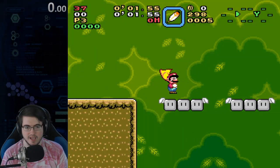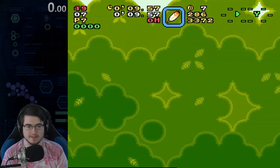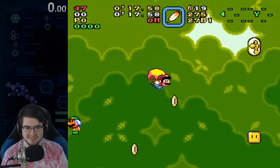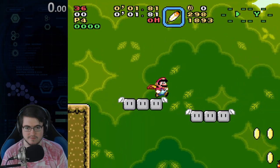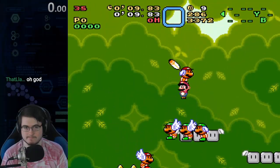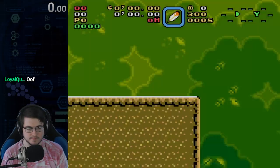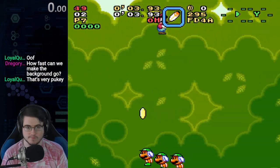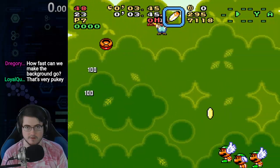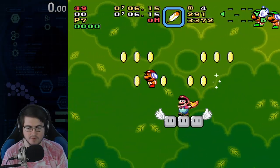If you're worried about it, I would err on the side of caution and do something like this — collect it and maybe go back. Reminder that if you go back, it's going to make the background scroll twice as fast, but that is a safer strat. Collecting this first coin is one of the worst parts of the run — it's so frustratingly hard.